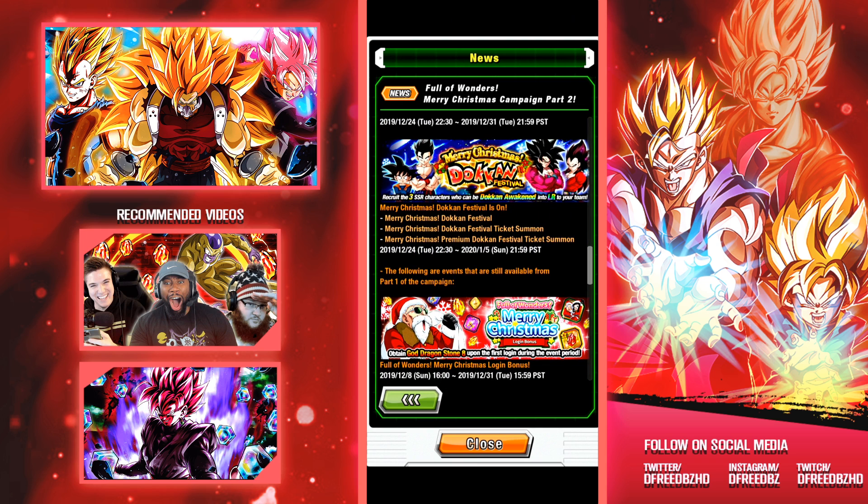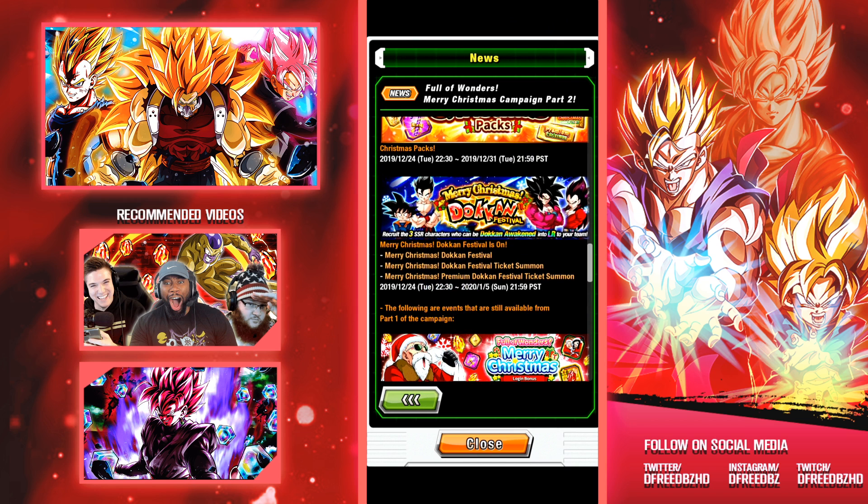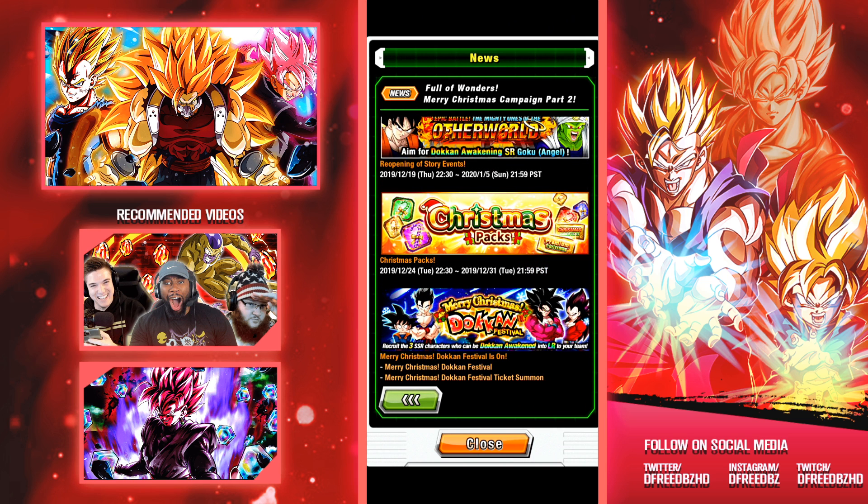One of the main things everybody was upset about before Kale and Caulifla were announced was: where are my GoPros? Where are the Gohan and Goten banner? Here we go — the next Tanabata-type banner with the SS4s and Gohan and Goten is the Merry Christmas Dokkan Festival. It will also have a Ticket Summit and a Premium Ticket Summit. I'm assuming you get tickets when you pull on this banner. There are probably different guarantees between the Premium Christmas and Christmas Summit Ticket options.